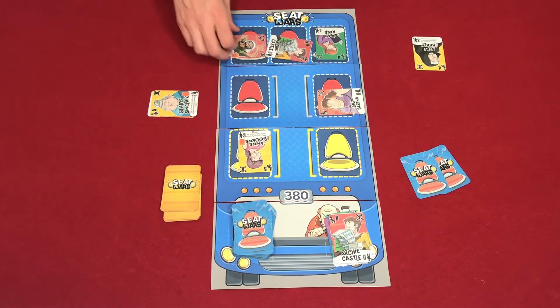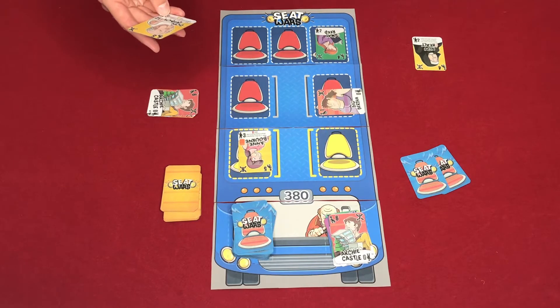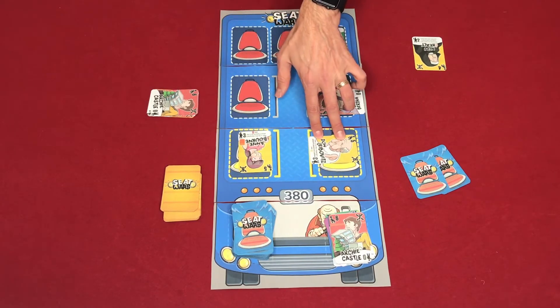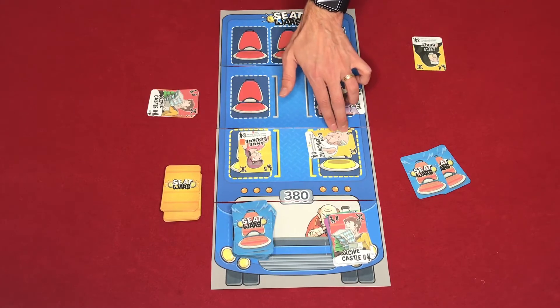Player three scores DJ D-Bag and Archie Castle, then plays Don Leibovitz, whose card says add plus two to the character's attack value when placed on a yellow seat. So Don Leibovitz is actually worth eight attack on that seat.